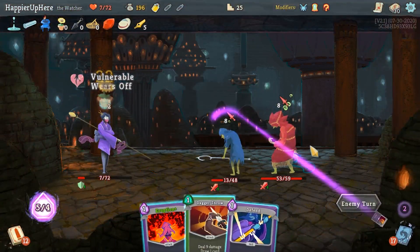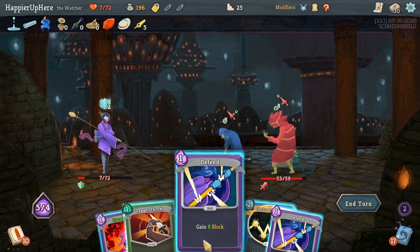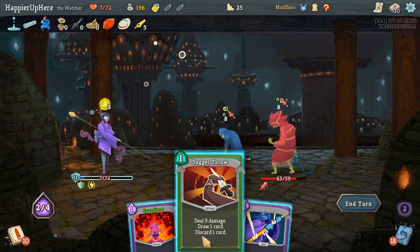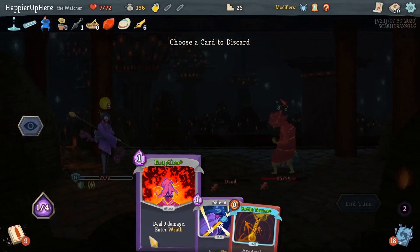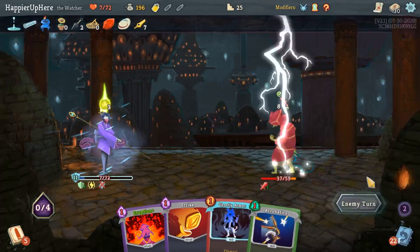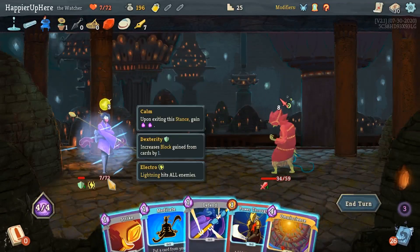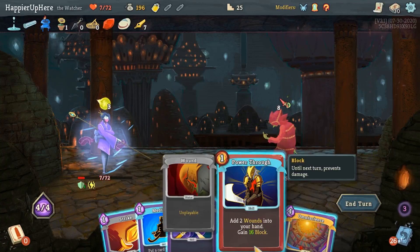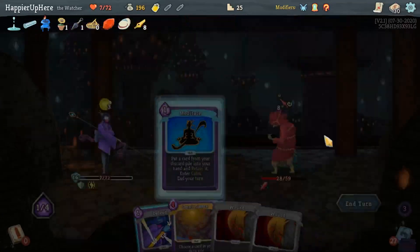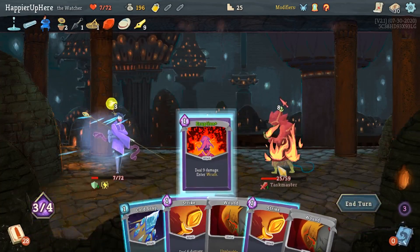I'm going to take a bunch of damage here but should be able to kill next turn. Electrodynamics deals 8 plus 3 - that's 11 damage. Not exactly enough, but I can fully defend with one Defend. Let's do Electrodynamics, then Dagger Throw. Battle Trance gives me Fear No Evil. As long as I draw defensive cards I should be fine. Another eight - I have to do Power Through, Strike, and Meditate. I'll Meditate the Eruption just to try to quickly kill next turn.